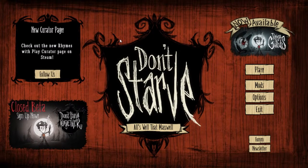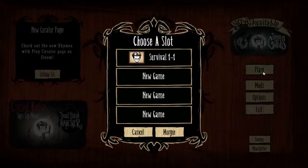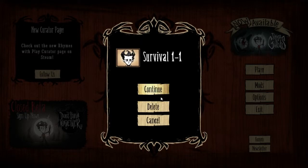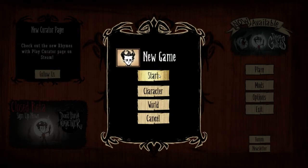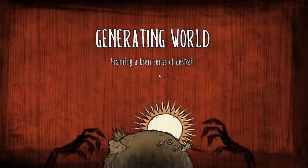Hey guys, welcome to Don't Starve - this is a good one, we've been waiting for a while for this. It's been on my desktop for days and days while we've been waiting for Surgeon Simulator to finish. I'm done with killing Bob now, so we're going to try and not kill Maxwell. Don't Starve Together - oh that sounds nice. It's a closed beta, oh well. Right, so we're gonna go in. Let's get going with Maxwell!